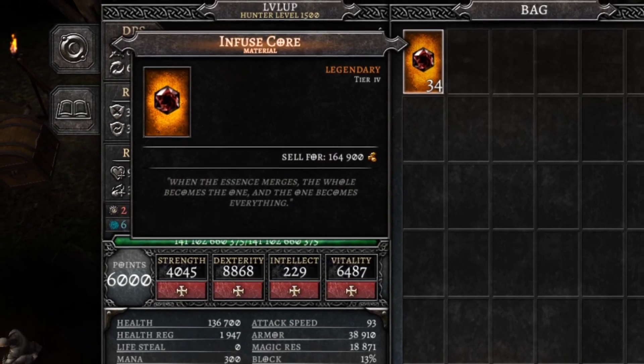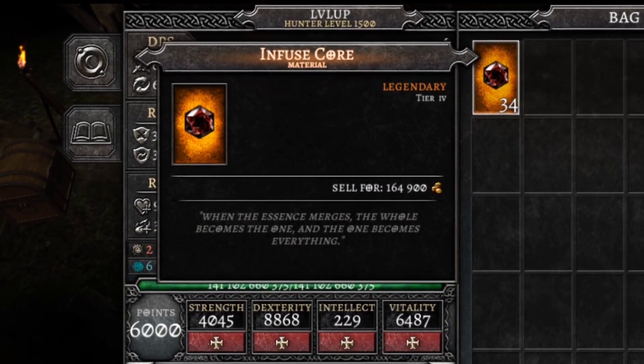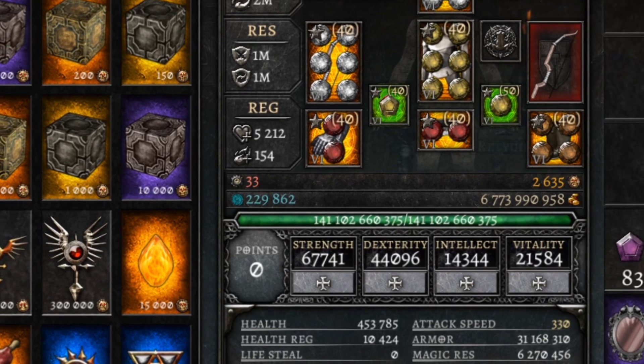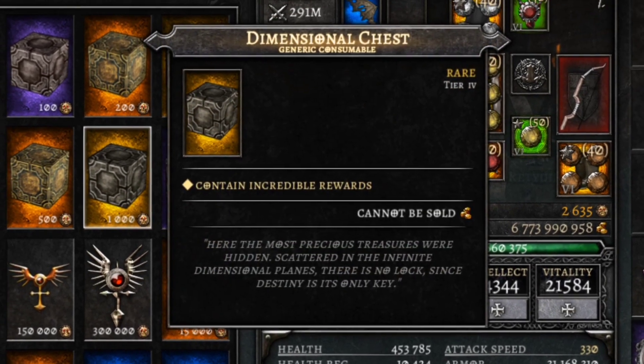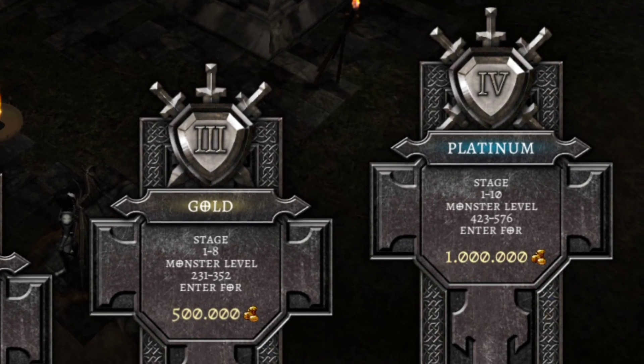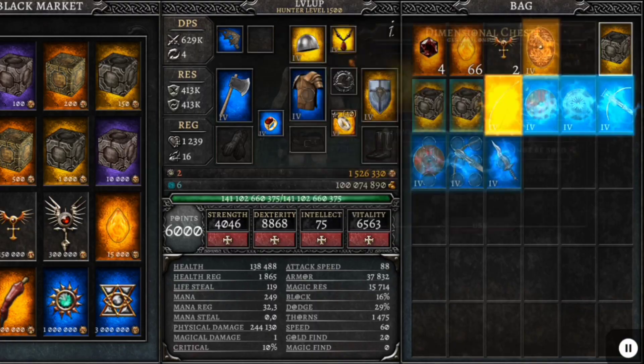Hi guys, in this video I'll show you how to easily get InfuseCore. You can buy boxes at the arena shop. If you open the boxes, you have a chance at InfuseCore. You can buy boxes for Opelic, and Opelic can be obtained at the arena. Now let's see how many InfuseCore I get.